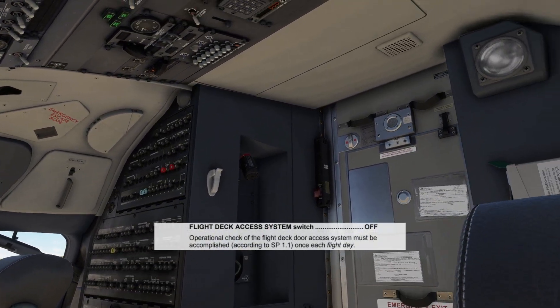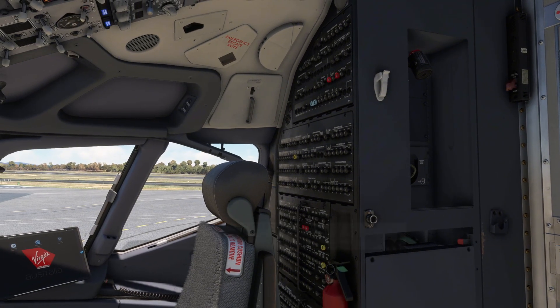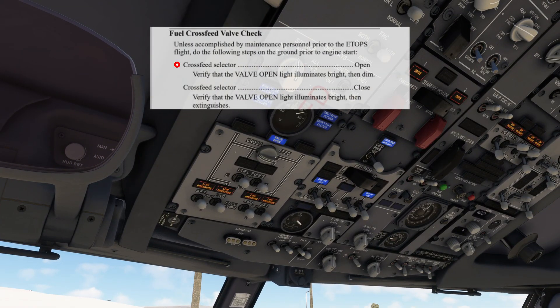Next is the flight deck access system switch, which we can't do for security reasons. ETOPS test: crossfeed valve, and the light goes dim.